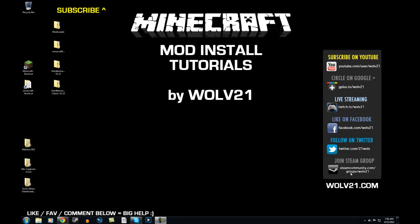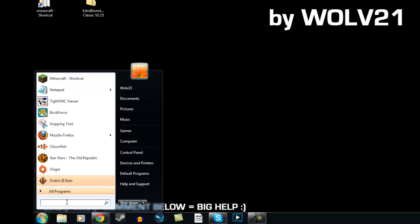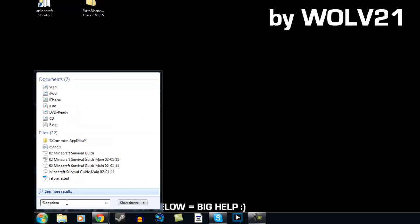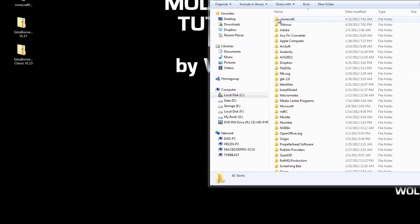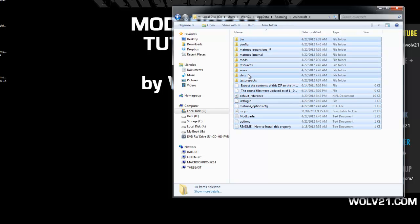First thing we're going to do is back up your Minecraft files. Go to the bottom left-hand corner of the screen, click on the globe, and type in %appdata% and hit enter. Double-click on the .minecraft folder. Hit Control-A to highlight everything, or click and drag, then right-click and choose copy.